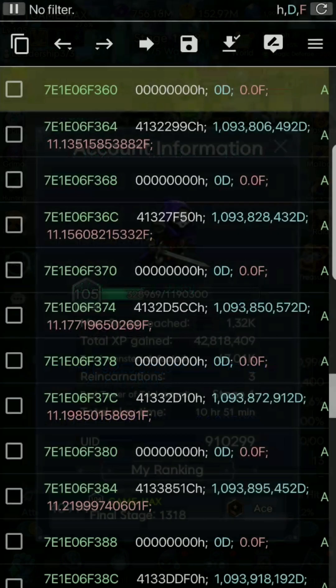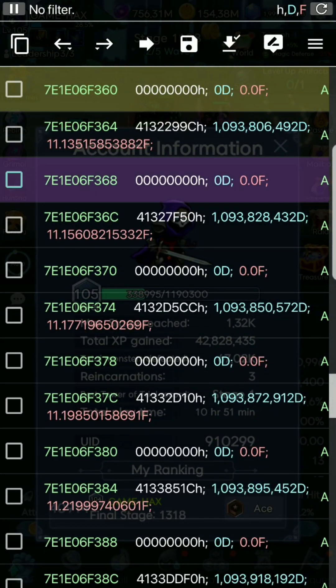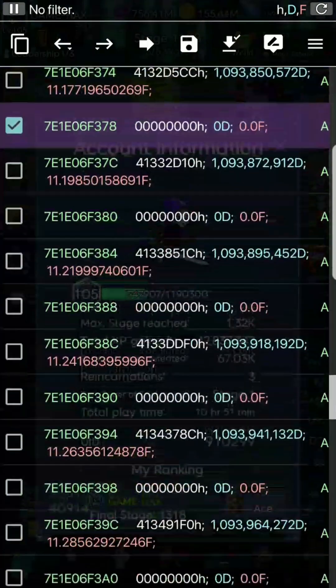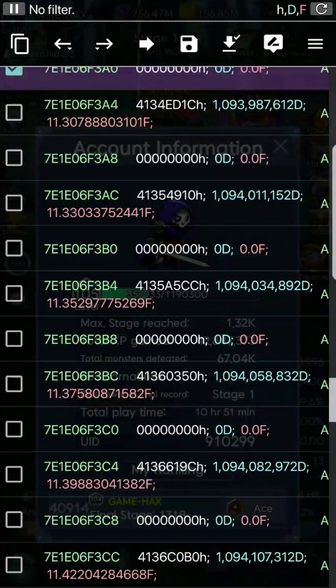I'm going to click on the second zero just to show you — look at it in Double — and you can see it's 1,200,000. That is how much experience is needed for the next level. So what I'm going to do is light up every one of these zeros.